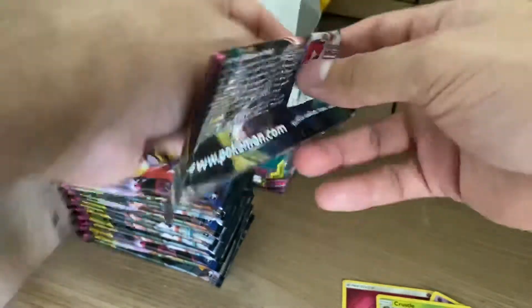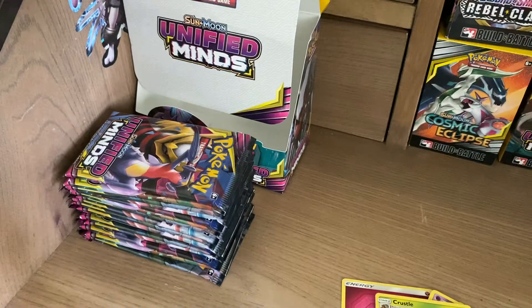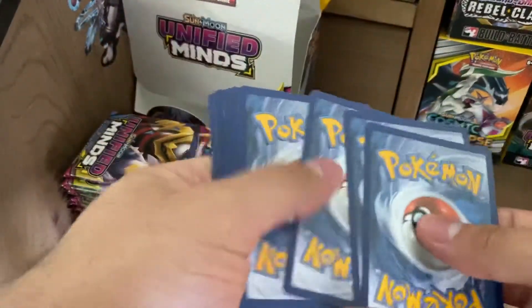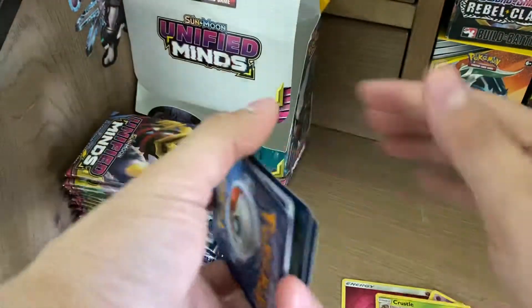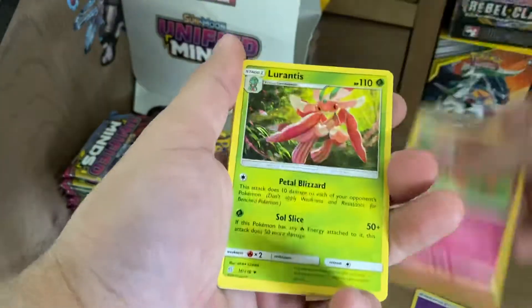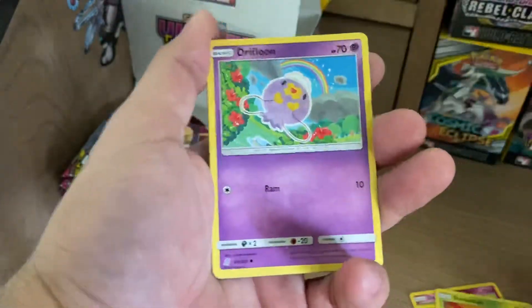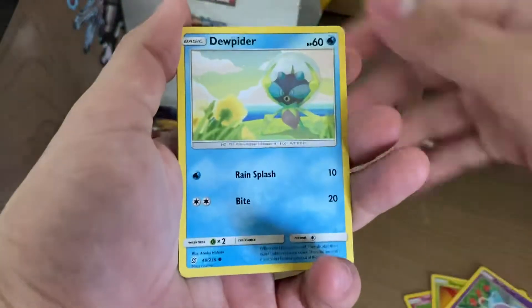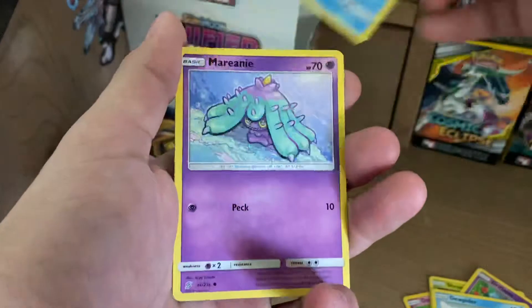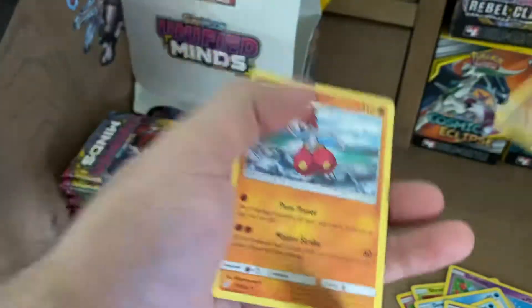Deoxys and Espeon on the front of this pack. I almost forgot to open it so y'all can't see if it's a greenback. Psychic Energy, Dedenne, Lurantis, Giant Bomb, Shroomish, Drifloon, Jupiter, Cryogonal, Marony, Reverse Holo Dreadagon, and a Medicham.